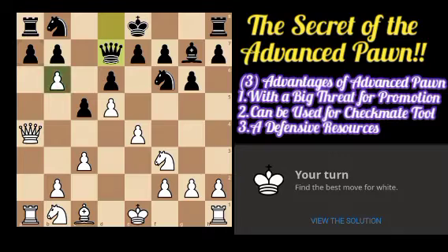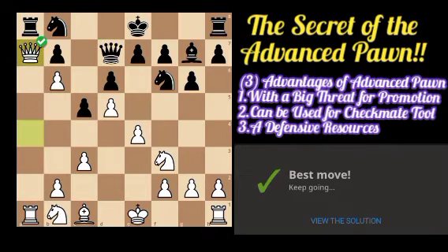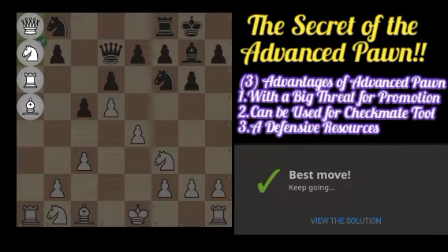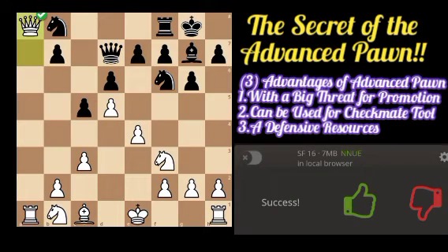For example, in this position we have an advanced pawn on b6, which can be a useful tool for promotion. If we reach the eighth rank after we capture, although there is a queen threat of exchange, we will try to sacrifice our queen. If the rook captures our queen, then pawn takes, and later we can go for promotion. After castling we can promote to a queen and we have a huge material advantage on the board.